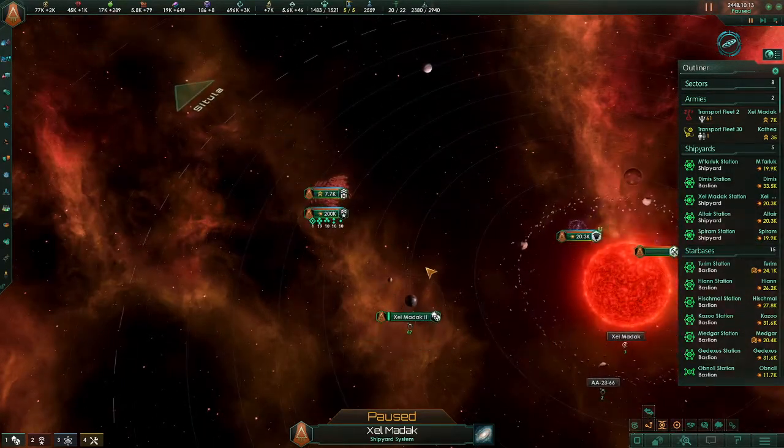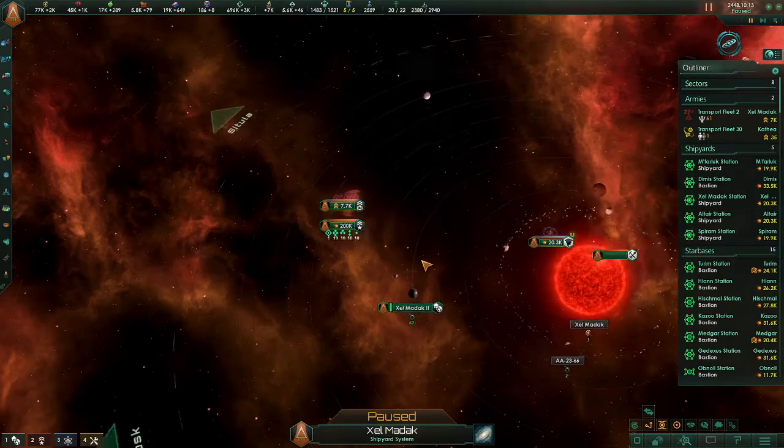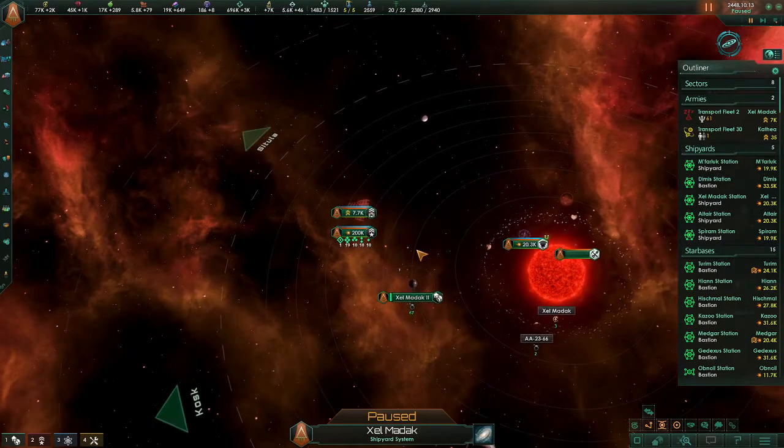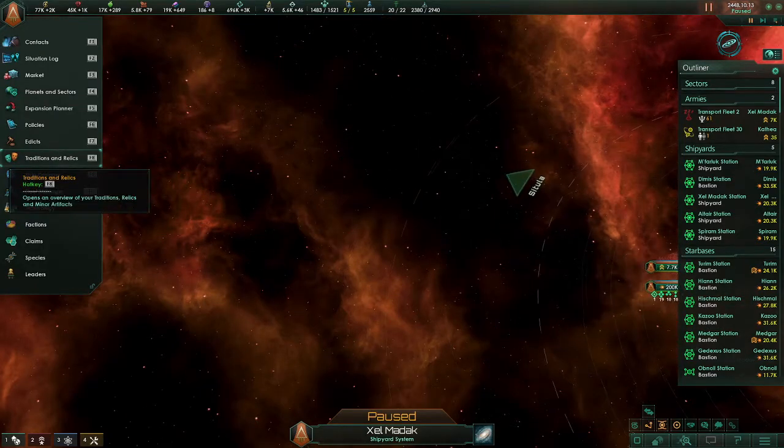And yeah, that's pretty much it as far as aggressive stance goes. It's super helpful — once I learned it, it made my invasions go a lot quicker and a lot smoother. If you have any other topics you want covered, feel free to drop a comment down below, or visit me when I'm live over on Old Man Mordaith on Twitch. I'm always up for more Stellaris questions. Thanks everyone, and take care out there. Be safe.